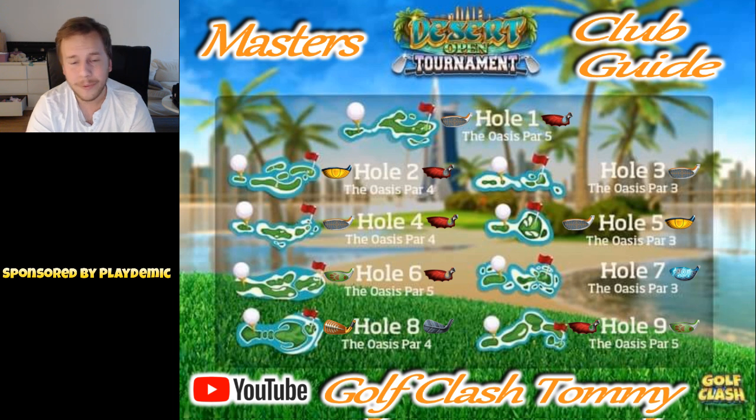Hole number 4, the Sniper or the Cataclysm, and again it depends on the type of wind. If we have headwind that prevents reaching over the rough, we need to play short and need as much distance as possible combined with curl - the Cataclysm is the best club for that shot. If we can reach over the rough, I suggest the Sniper to give ourselves the opportunity to make the rough bump even though we're playing from the third tee.